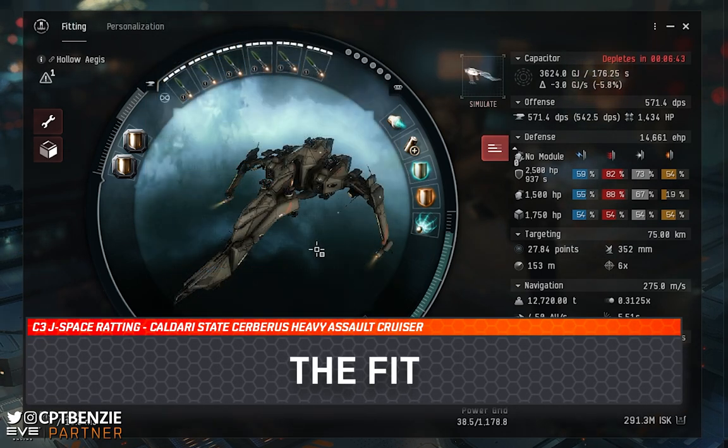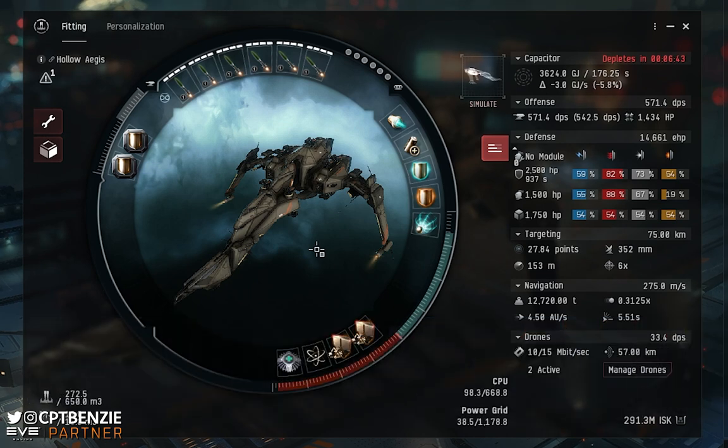Before we get into the fit details, please remember this is designed as a one-size-fits-all fit — it will run all four different C3 combat sites. You might find there are bits of the fit that work better in some sites than others, and things you might want to tweak for specific sites. But this is the generic fit, designed so you can run all four combat sites without needing to refit between any of them. The fit will also be in the description below so you can copy-paste it into the game.